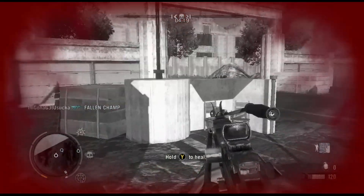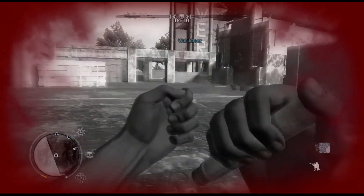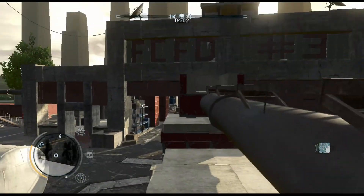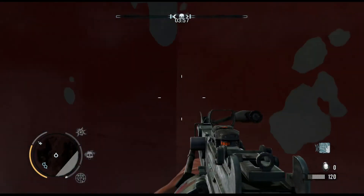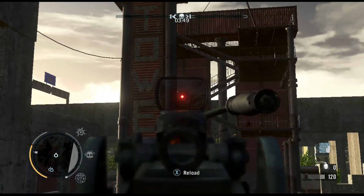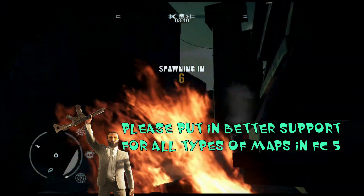There has to be some balance that will support all types of mappers — even the ones with the low effort maps. If they have a separate system or a separate area for those maps, the high effort maps get pushed up and people strive to make better maps. I'm not sure how they could do it, but if you're able to add tags to your map — like a horror theme map — and search by tags, high effort map, low effort map, escape maps, I think that's a better system to be able to search the type of map you want to play.